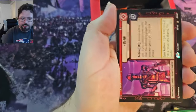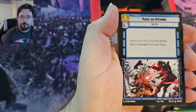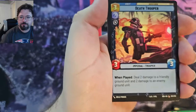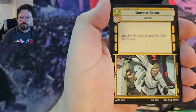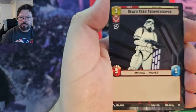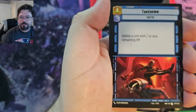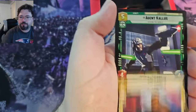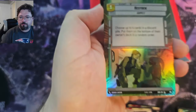IG-88, Echo Base, Rebel Pathfinder, Make an Opening, Cantina Braggart, Consortium Star Viper, Death Trooper, Wampa, Surprise Strike, Rogue Operative, Death Star Stormtrooper, Fifth Brother, Takedown, and Chewbacca, and Agent Kallus for the rare, and a Hyper Foil Restock.